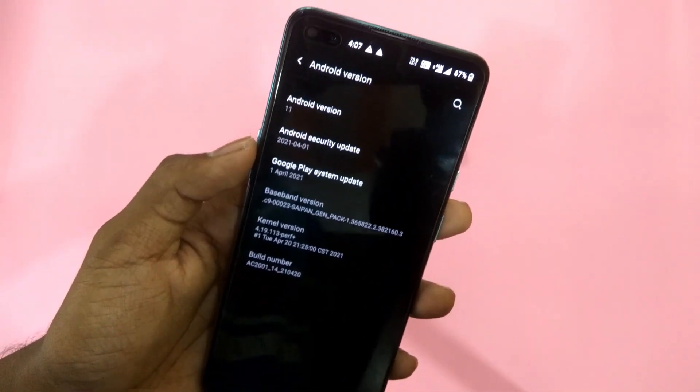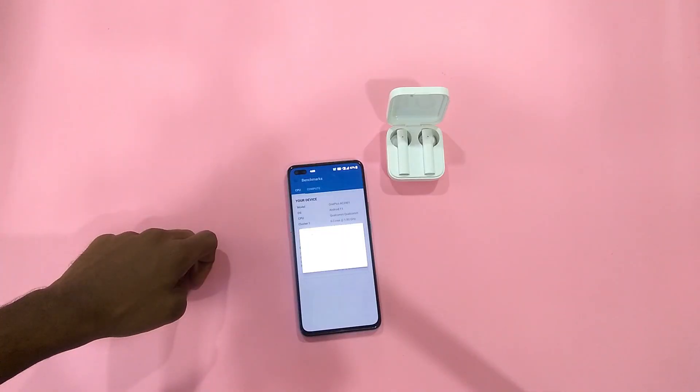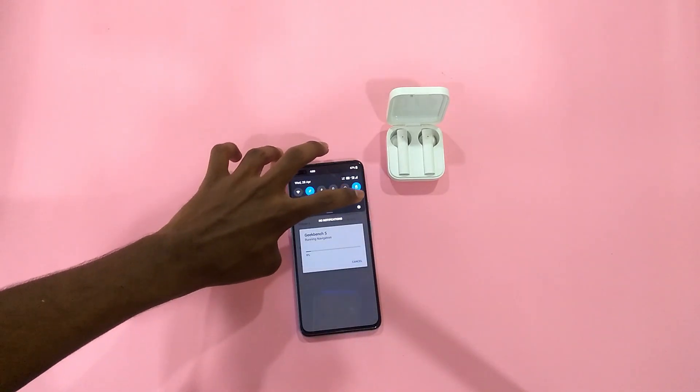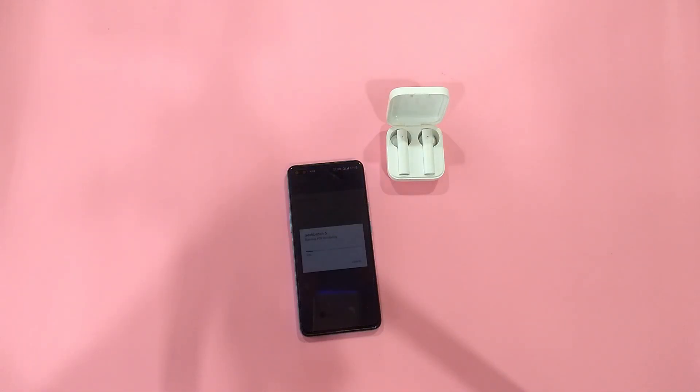The update comes with the April security patch update — that's good, I thought it would be March. Now we are going to check Geekbench results. The brightness of the phone doesn't sync with the brightness slider; there is no smoothness while changing the brightness. This time delay of 3 to 5 seconds reminds me of closed beta.